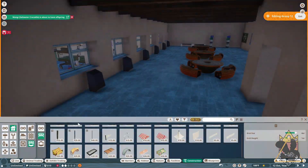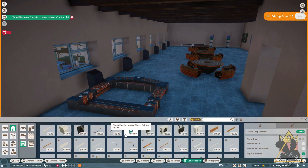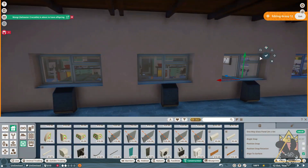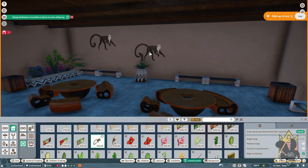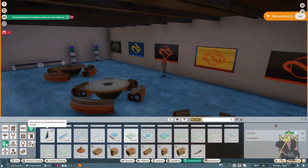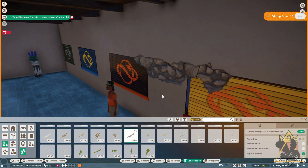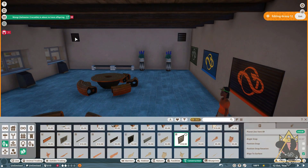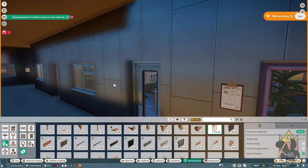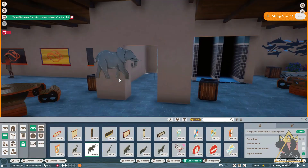I'm also adding some one-way glass so that the vets don't get distracted. Putting little vents and just details to make it a little more modern. Adding clipboards so that our veterinarians know what's going on, and then just generic little animal sanctuary pieces.